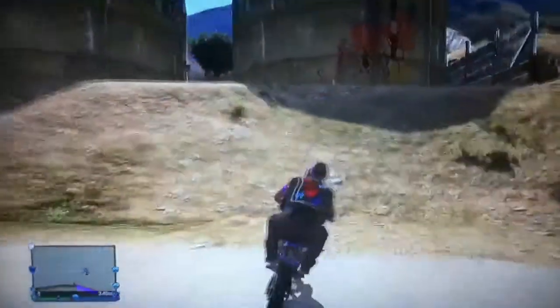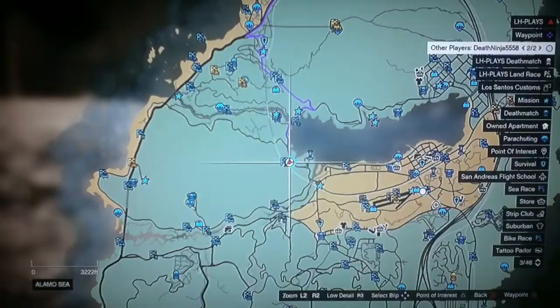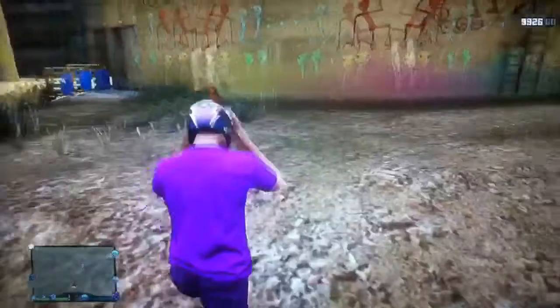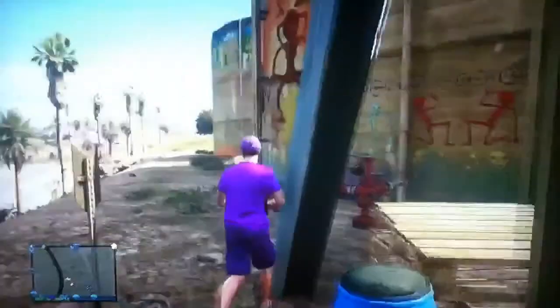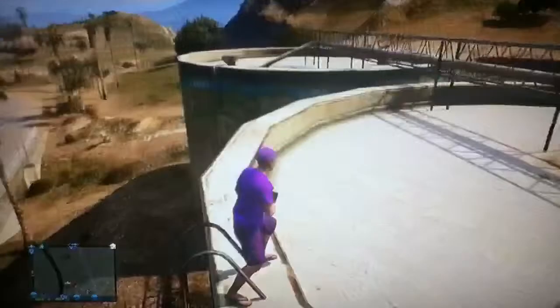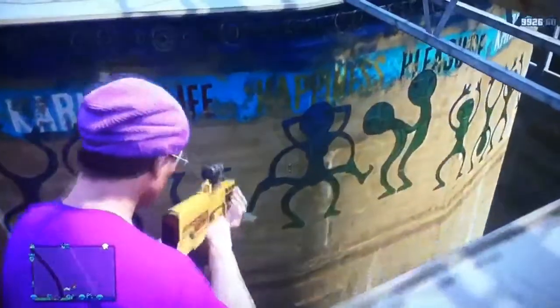The second easter egg I'll be showing you today is located here on the map. I've literally just gone past this — I've seen it a few times but never taken any notice of it. It's a reference to the alien thing we did a few episodes ago — sort of alien images and really odd pictures of aliens. Aliens are obviously a big thing in this game, and it's convenient that Rockstar have them, because Rockstar are known for loving aliens, and it's cool that they've put this in the game.